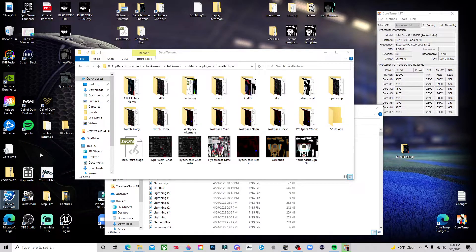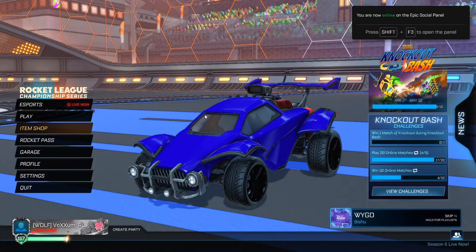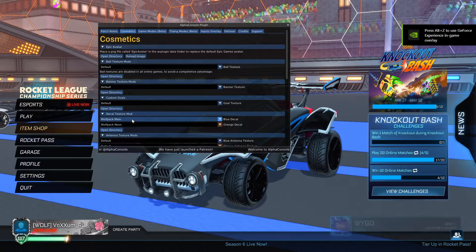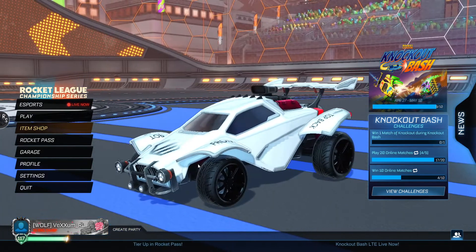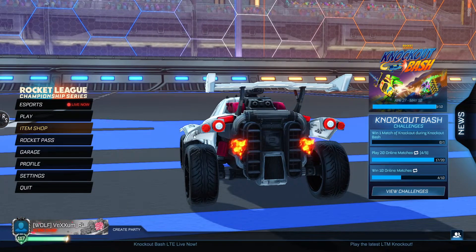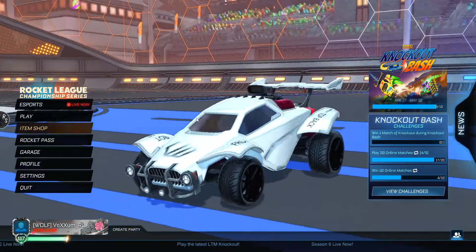Open up Rocket League again. Once it boots up, hit F5 to pull up Alpha Console. Go to Cosmetics, Decal Texture Mod, and find your decal — we called it silver. Click on it and just like that, bam — you see we have our silver decal. It's got top front, top back, bottom back, and bottom front. That's how you get your custom decal into the game.